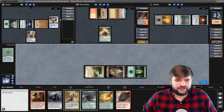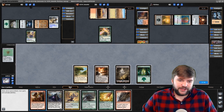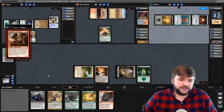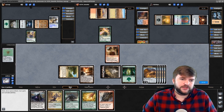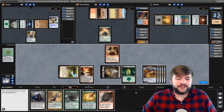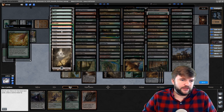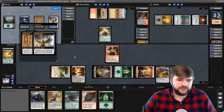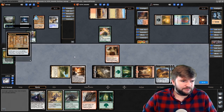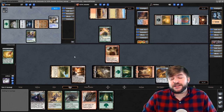We're going to Wayfarer's Bauble and go get a forest so that we can hopefully Cultivate next turn. We see the Terramorphic — we've got the Dockside Extortionist — this is really going to open us up into some options. We're going to create five treasure tokens and say go. We play the Cultivate, get a forest and a mountain, so we've got all three of our colors. We're ready to pass over to big green mana. Their Mana Crypt hits them this time, but now they're playing Caged Sun — I think we're going to see the most possible ramp out of this deck.